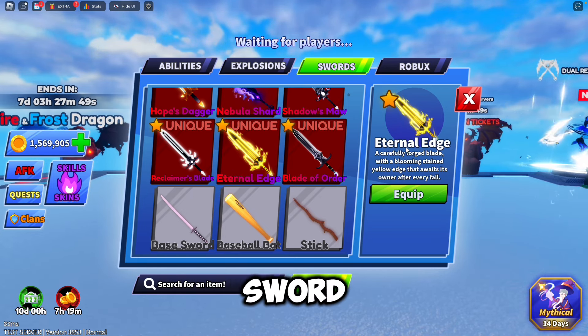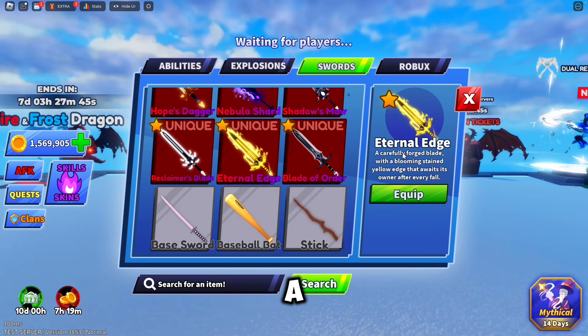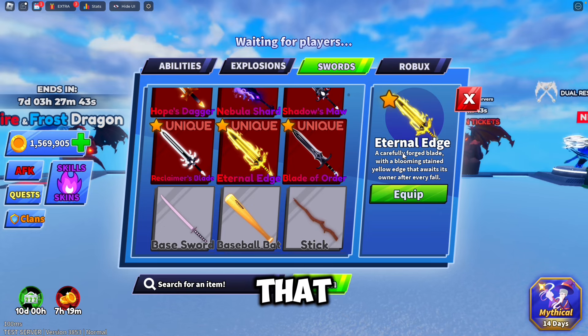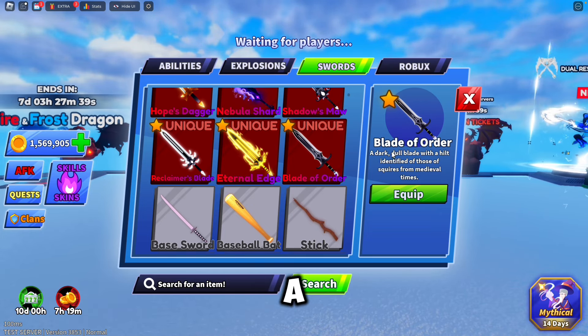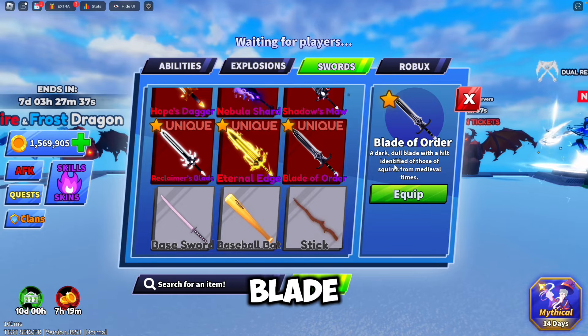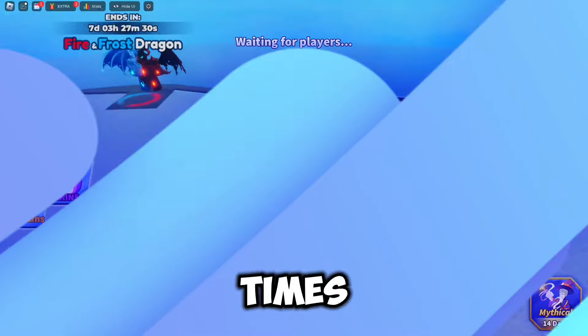Here we got the Eternal Edge, which is the rarest sword out of these. 'A carefully forged blade with a booming stained yellow edge that awaits its owner after every fall.' And Blade of Order: 'A dull blade with a hilt identified as one of those squires from medieval times.'